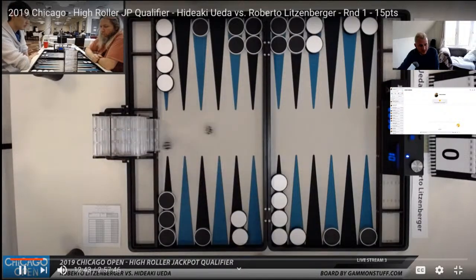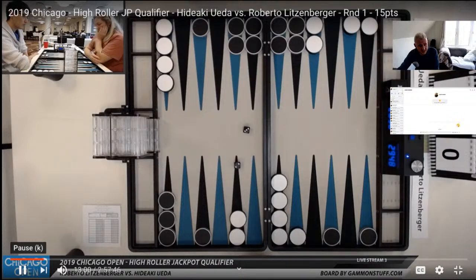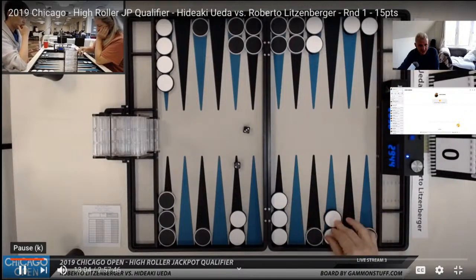I think this is possibly the cube that Mochi thinks is a cube. He plays bar 22. As I said, there are plays — you could even play 13-11 here. Now we have the 3-2. What would you play with the 3-2? The most natural thing for me is to make the 5 point with the 3. And then — do you play 24-22? I don't want to play 8 to 6.